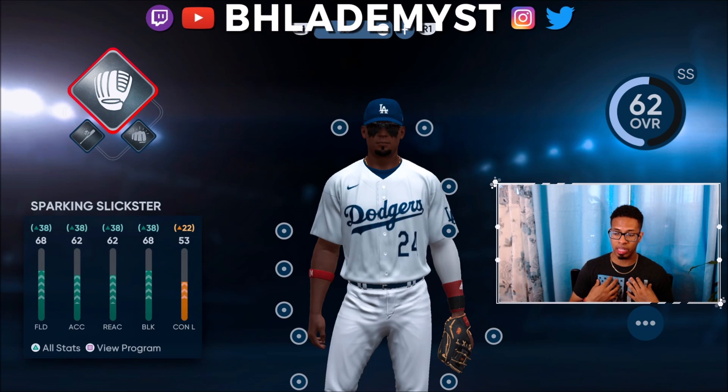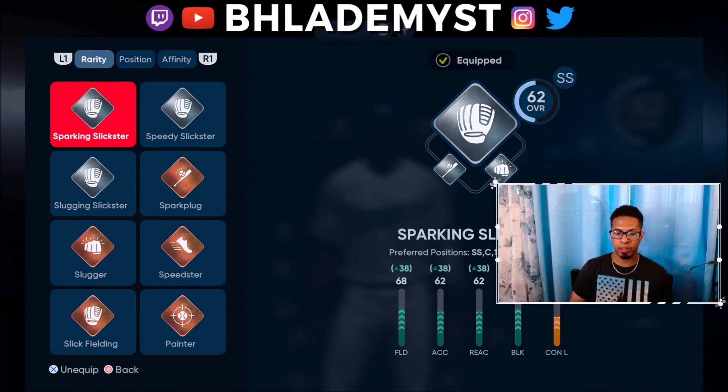For example, if we go to our loadouts currently, you'll see that they completely changed the way my created player's appearance is supposed to look. Now, silver archetypes — this is the biggest surprise that I found.